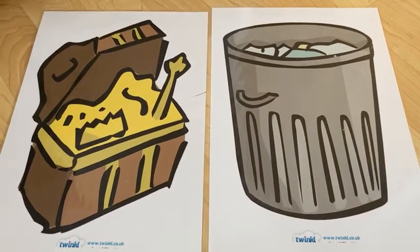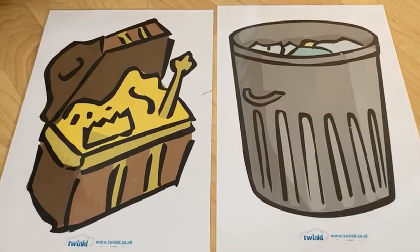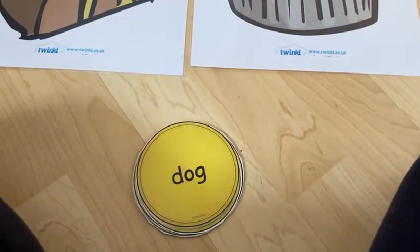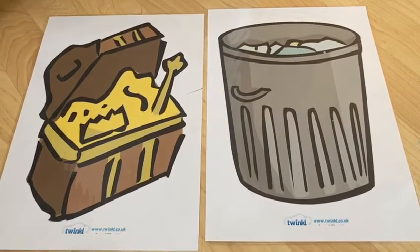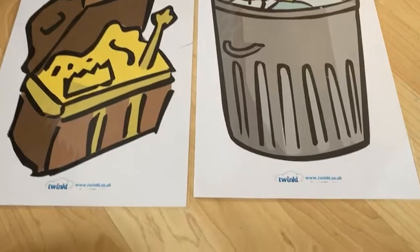Hello everybody. I thought we'd just play a little phonics game and it's called Buried Treasure. What we've got is a treasure chest and a dustbin and some gold coins. On the gold coins there are some words and we've got to sort out the words into real words and nonsense words. A nonsense word is a word that doesn't make sense — it's an alien word. So let's have a little go.